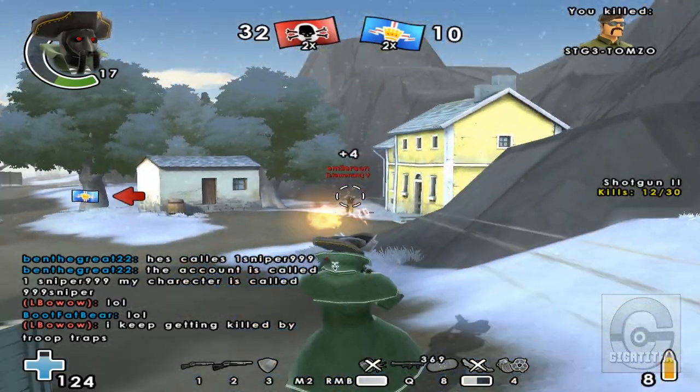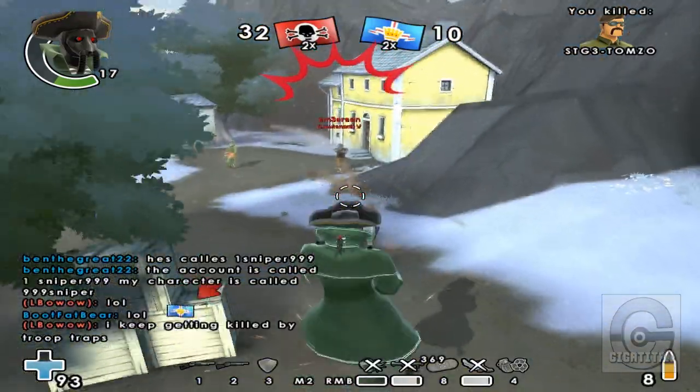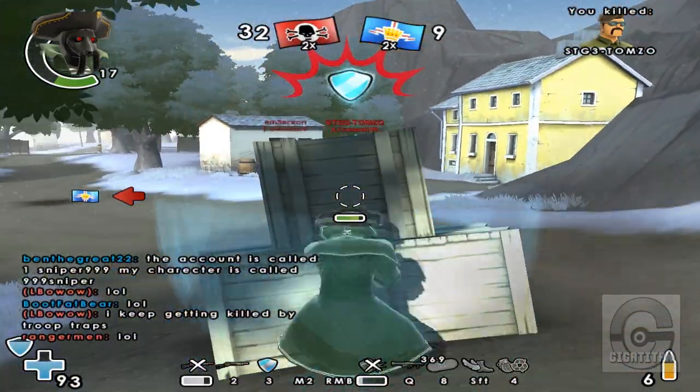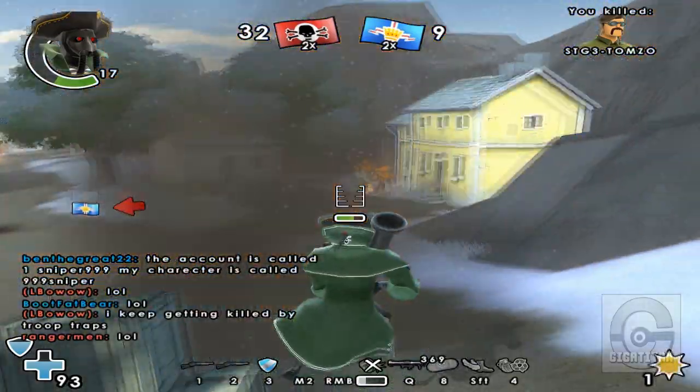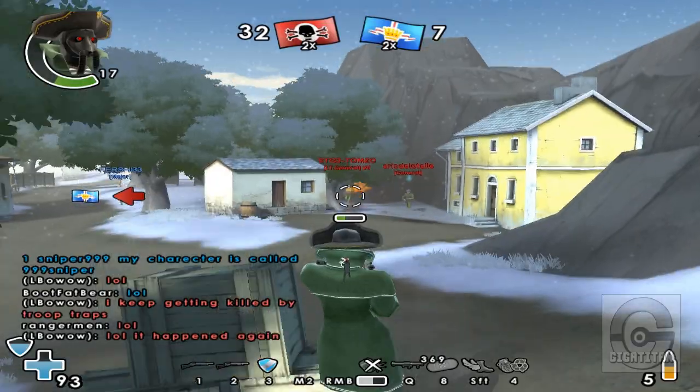The thing is with the shotguns is that they fire a bunch of little pellets. Basically, you're going to have to get up very close to make sure all the pellets hit, because every pellet does a certain amount of damage. So if you miss with most of them, then you're not really going to do much damage, unlike machine guns and stuff, where every bullet does a certain amount of damage.